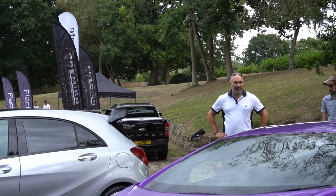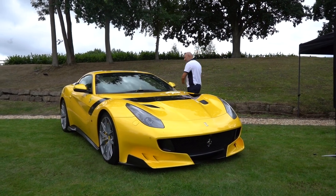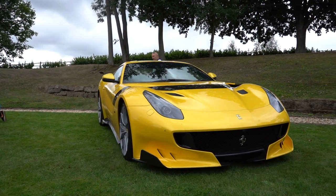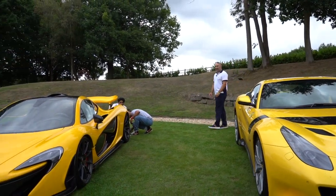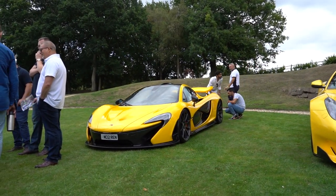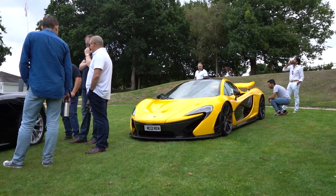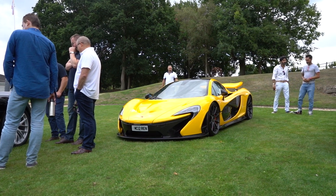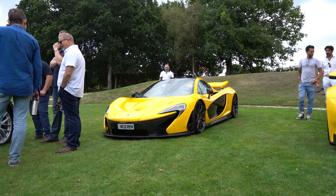We head over to where the P1 is for a bit more filming. Ferrari TDF — lovely color, triple layer yellow. Then we've got two of the holy trinity — the LaFerrari's gone. We've got the McLaren P1, which is our one today, in yellow — 200 miles, one owner car. This lovely volcano yellow — we've got it signed by Frank Steffensen as well. Drove it in today with a few little niggles but it's all running now.